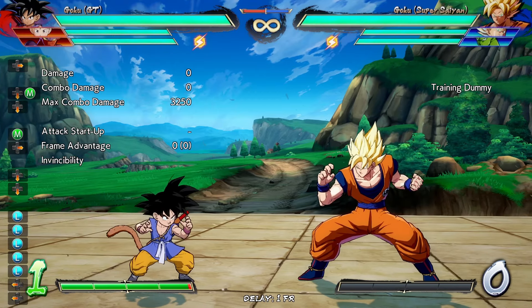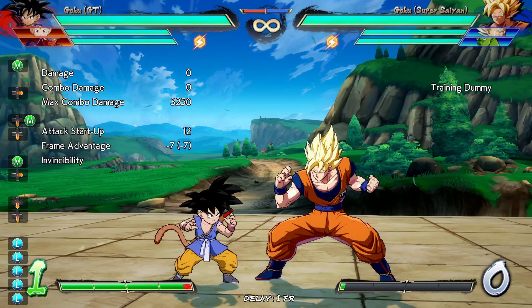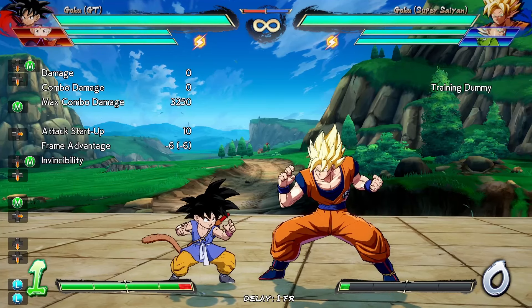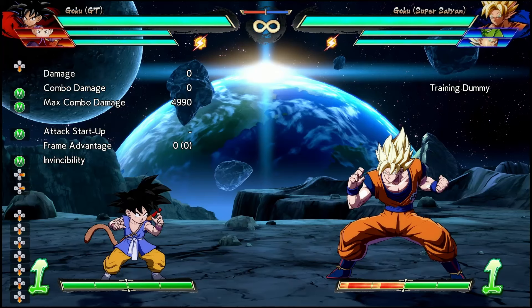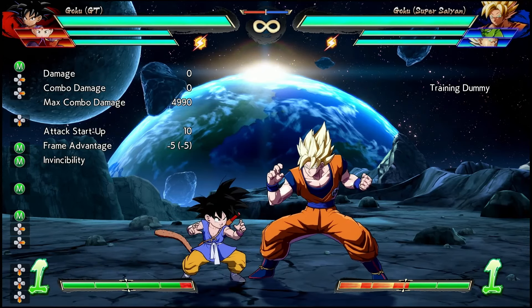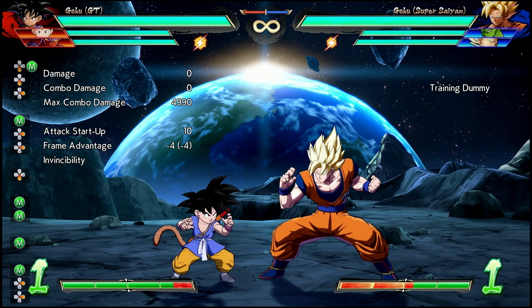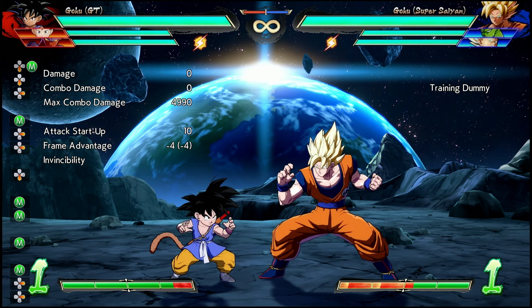5M and 2M have had their recovery reduced. In the previous patch, they were both unsafe on block. 5M was negative 7, and 2M was negative 6. The recovery for both moves has been reduced by two frames, so 5M is now negative 5 and 2M is negative 4, meaning that these are safe stagger points for GT Goku, which greatly improve his pressure.